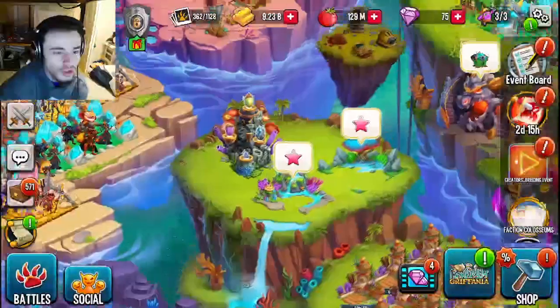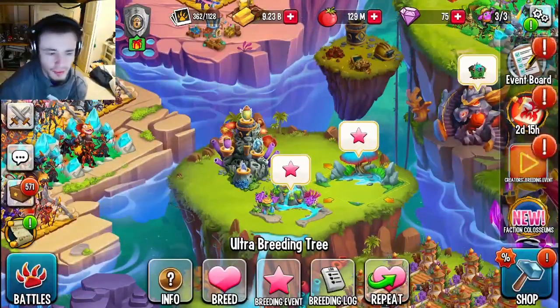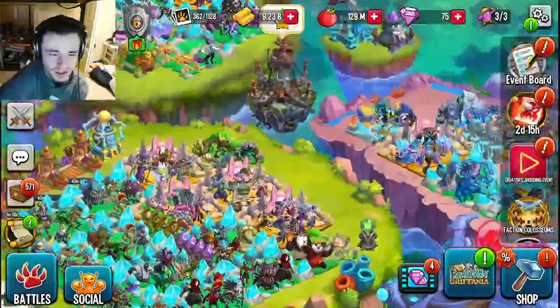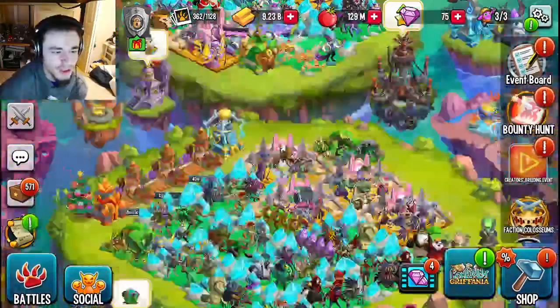You can also breed and hatch. For breeding and hatching, you can't do the Thunder Eagle tip anymore, so I'd probably just go with any epic — that would probably be the best thing to do, because the other ones just take too short of a time now. So yeah, just go ahead and do any epic.